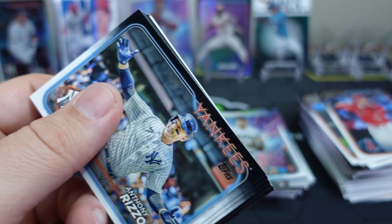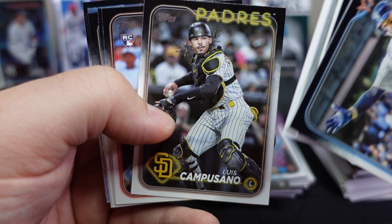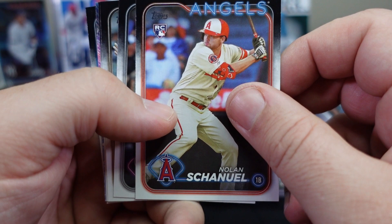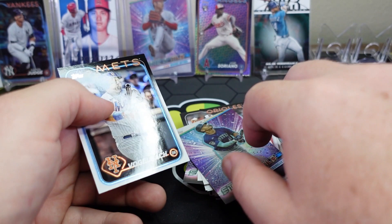Continuing through packs: Yankees card, American League Leaders, Braves, Tyler Wells, Kyle Freeland, Luis Campusano, Nolan Arenado, Chris Bryant, Jordan Westberg, another J-Rod. Daniel Vogelbach. So far pretty stale — not a whole lot going on. Rainbow foil, and a rookie Zach Remillard for the White Sox.